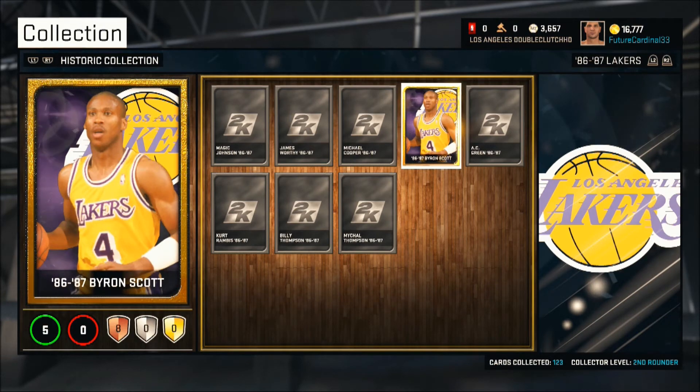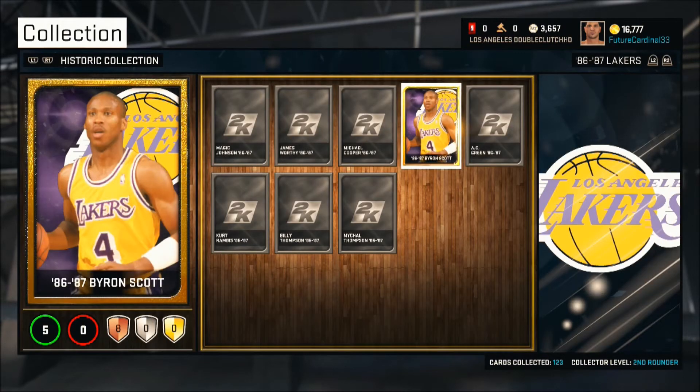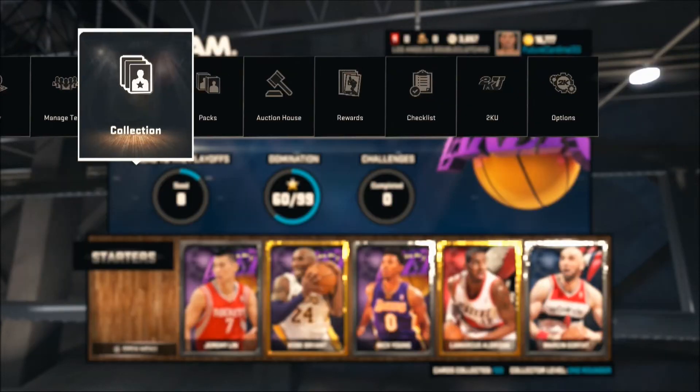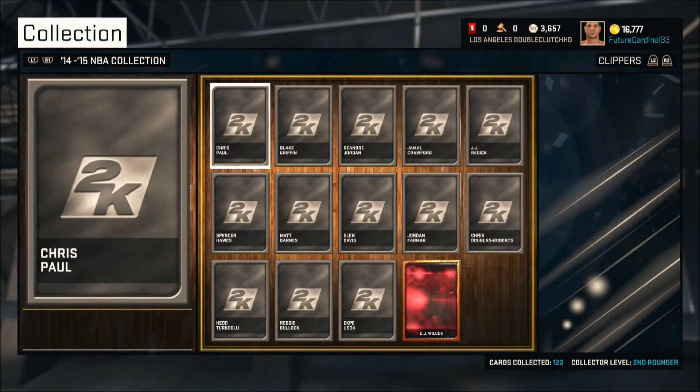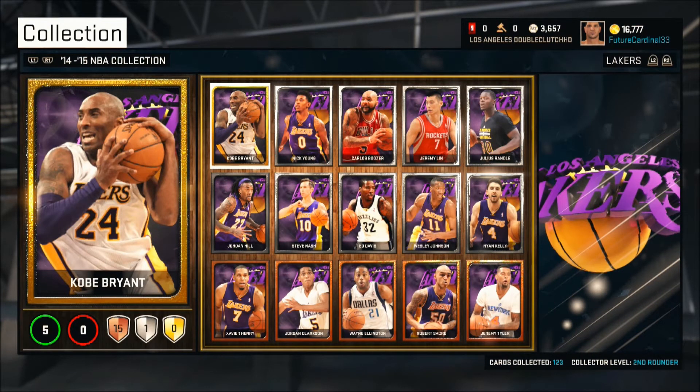He's in the historic collection: 88 layup, 90 standing 3, 88 speed, 86 quickness, 80 ball — I think ball-on-ball defense and offensive consistency — around 80 as well. So a very solid card. He's probably going to be starting for me. Now I'm going to show you my entire collection.